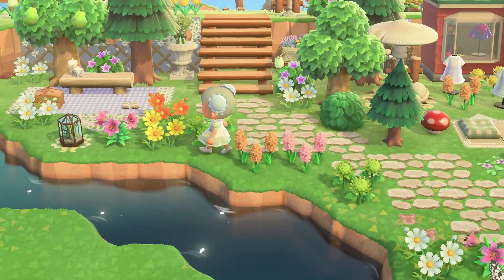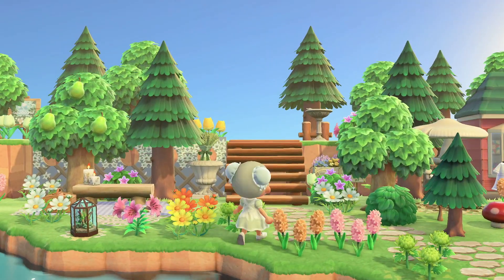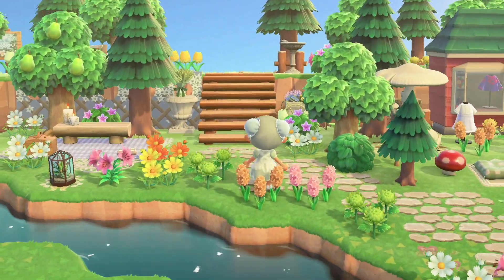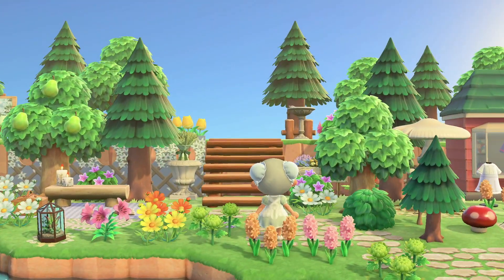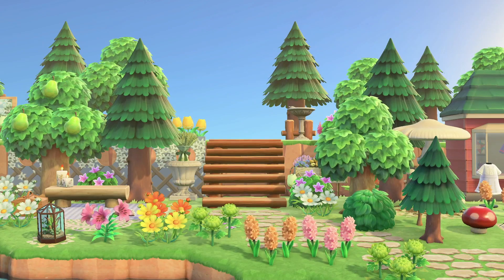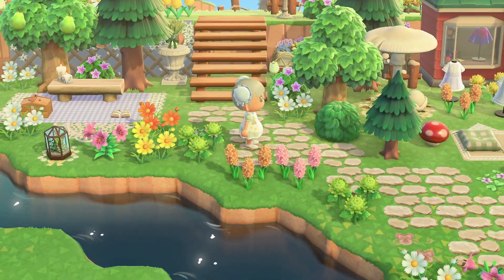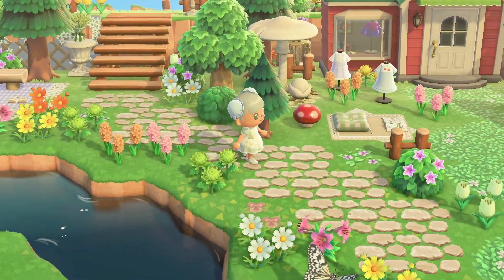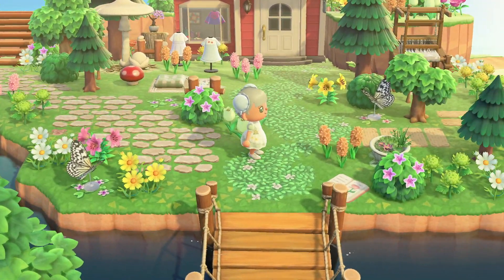This area in the background — I want to show you two separate angles of it. When I say I like to have the second and third layer in the background have a lot of depth, that's why I spend so much time planting trees: lots of stunted trees and all the different types. I really think this helps bring a lot of depth to an area. I definitely recommend opening up your camera app and looking at a specific area if you think it's missing something.